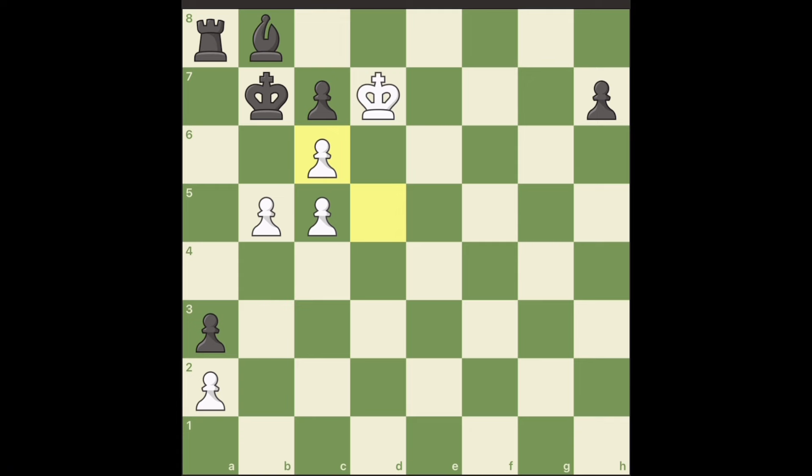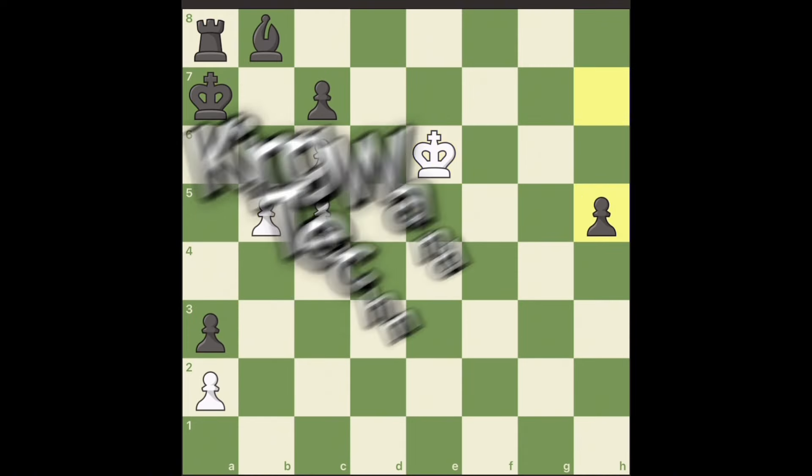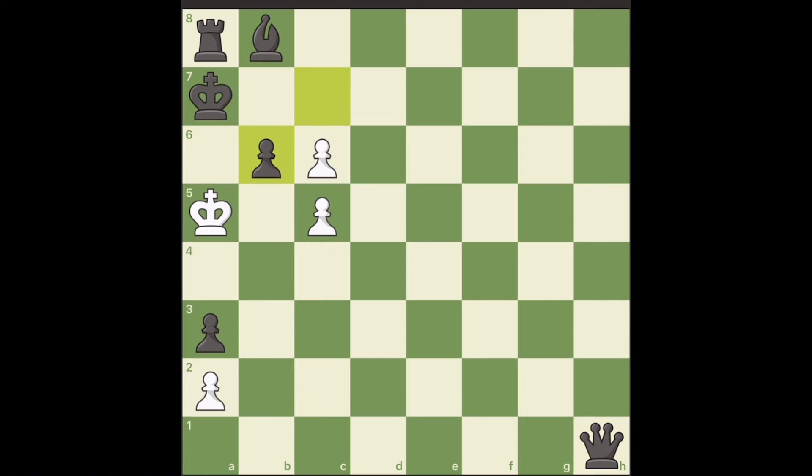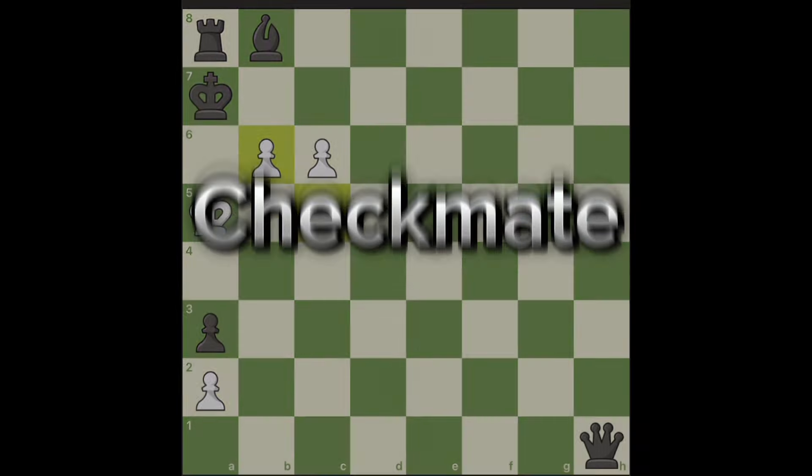Have a look at black's pieces — they're totally stuck. Let me show you the king-wandering technique. As your opponent tries to make a queen by promoting the pawn, you gradually bring the king to a5. Now when your opponent gets a queen and is happy, you smash them with a check by pawn to b6. They're forced to take your pawn, and when you capture back, it's checkmate with the pawn.